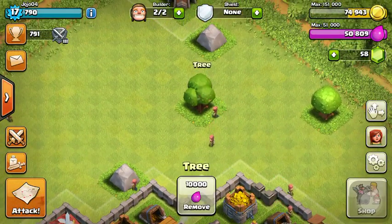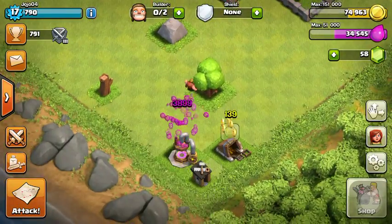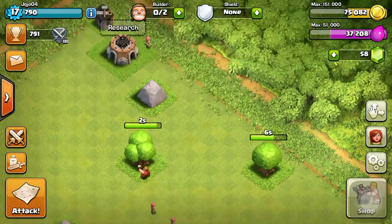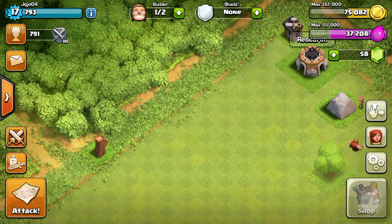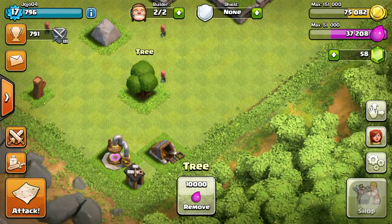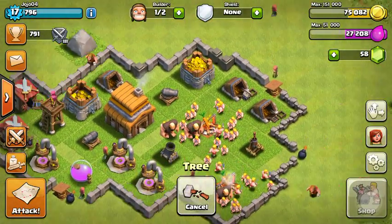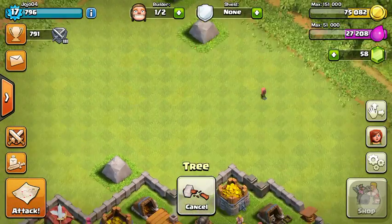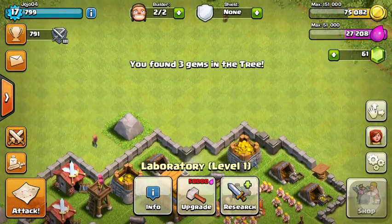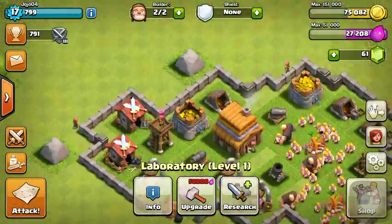I'm gonna remove this tree to clear some space. I could have researched someone — oh well. We'll clear this tree, save some elixir, and just research one of the players. We found a gem, or three gems, one of the two.